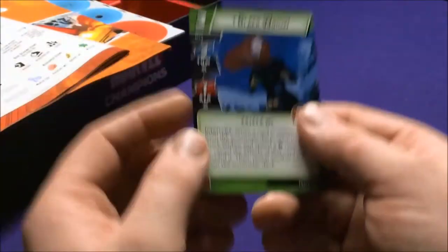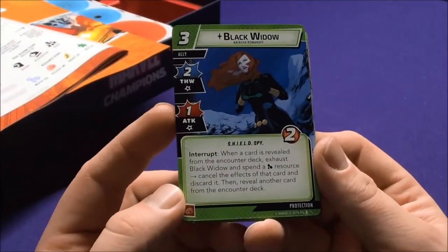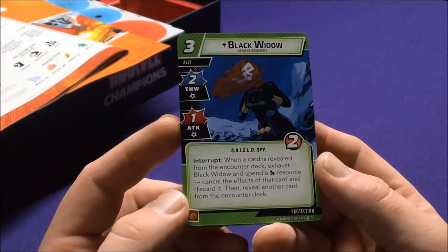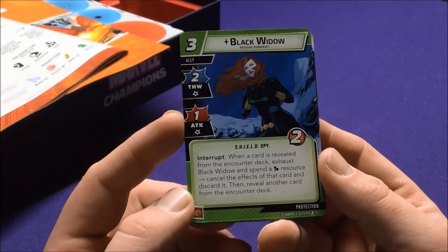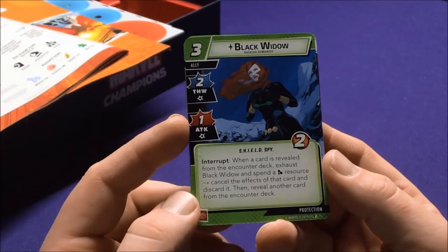Black Panther was supposed to be matched with Protection. We have Black Widow — Natasha Romanoff, Shield and Spy — as an ally. Her Interrupt: when a card is revealed from the encounter deck, exhaust Black Widow and spend a Genius resource to cancel the effect of that card, discard it, then reveal another. Interesting.